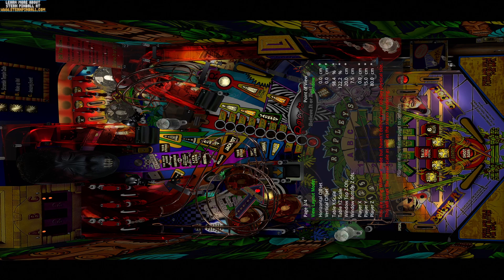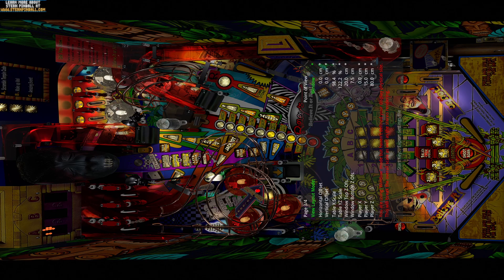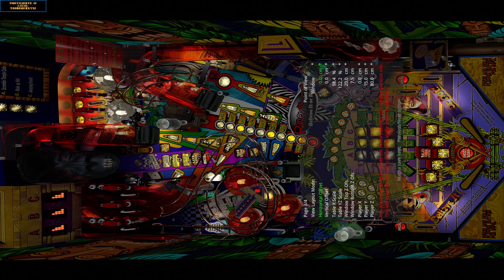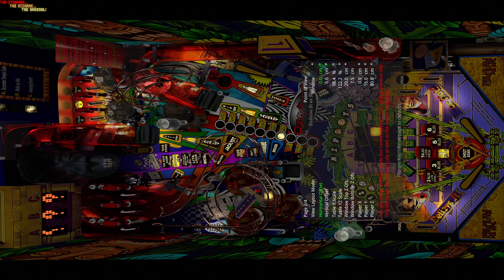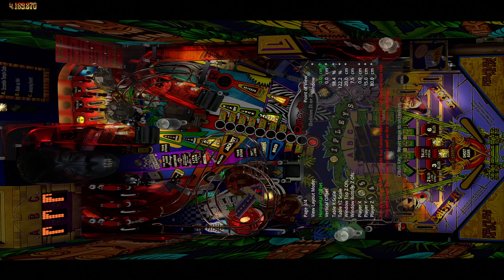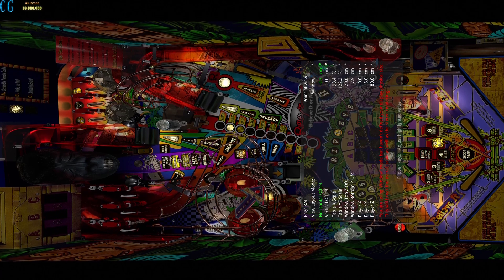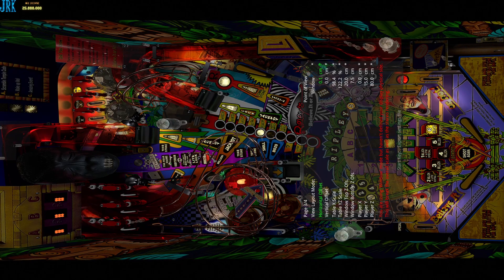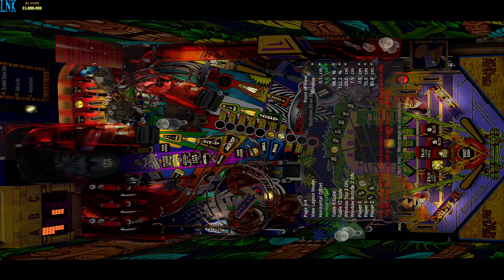First thing, I'll go down the list and show you what each setting does and how to adjust it. At the top, go down one — that's the horizontal offset. That basically just moves it left and right. You shouldn't have to mess with that too much, but if the table is off to one side for some reason, you can tap it left and right from there.